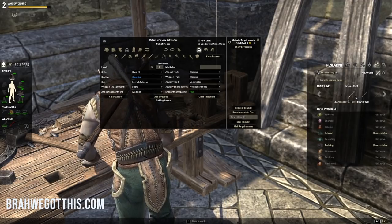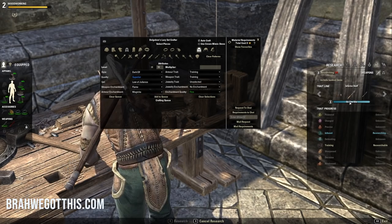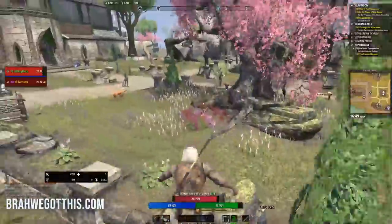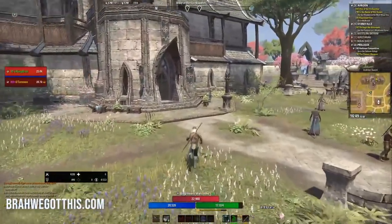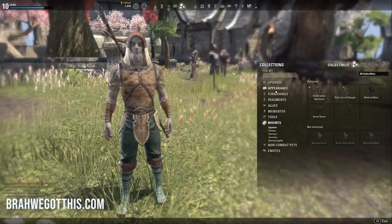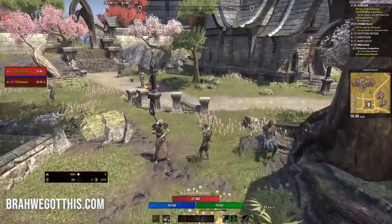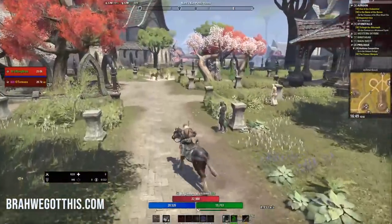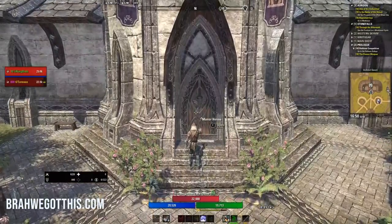Research is something you need to do when you get a new character. The research tab is very important. You can only research one thing at a time, but this takes real life time — five hours for example. You can get passives that decrease that time and allow you to research more than one item. The thing I want to show you is: if you're coming in from questing with a full inventory, go over to a bank first. They're in basically every city. You can research and deconstruct items directly from your bank — you do not have to have them in your inventory.